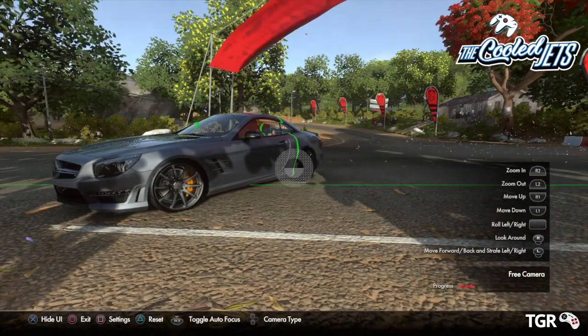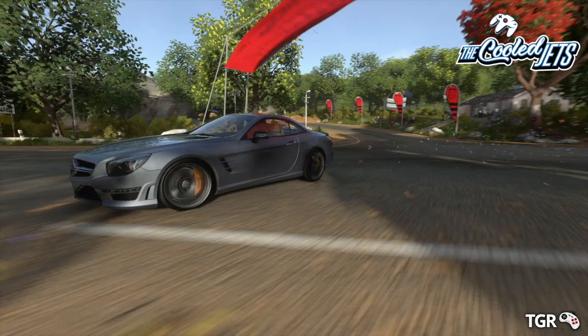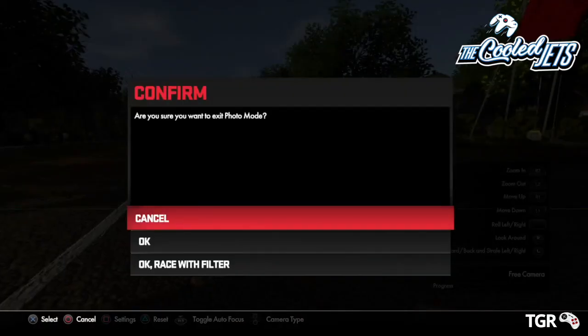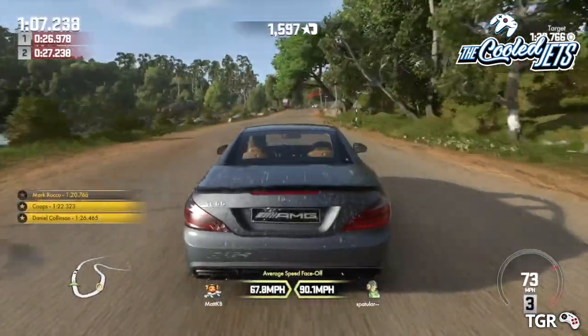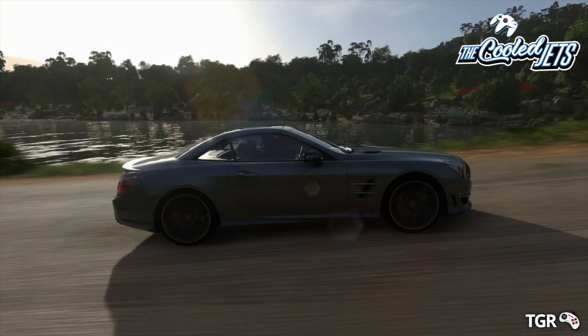I think obviously it helps if the game looks good as well. Even Smash Brothers on the Wii U has got a photo mode - it's fixed across the 2D plane and you can spin it around a little bit. The Switch has a photo mode on it as well, but in Zelda you can take selfies though there's really not a great deal of control you have over it.